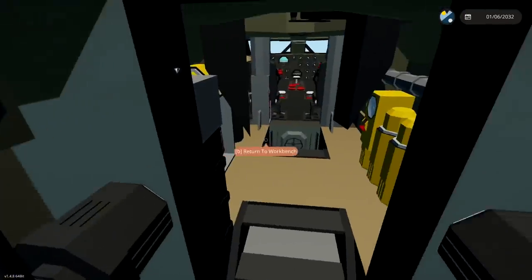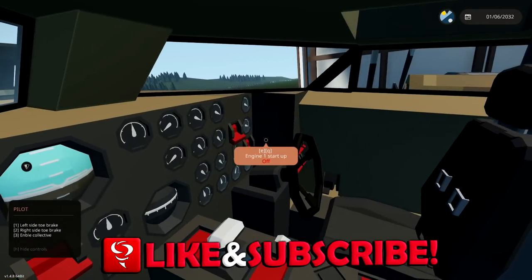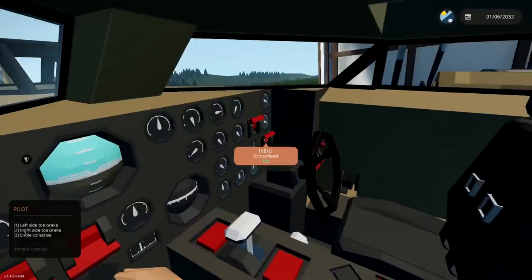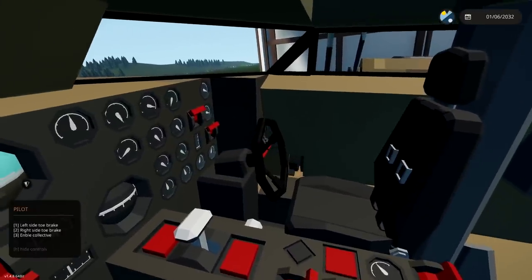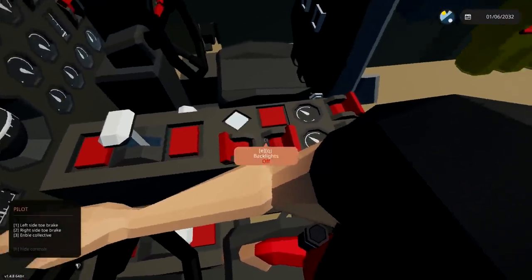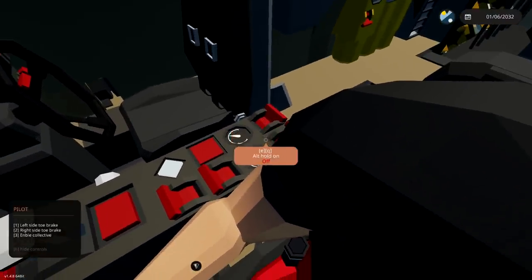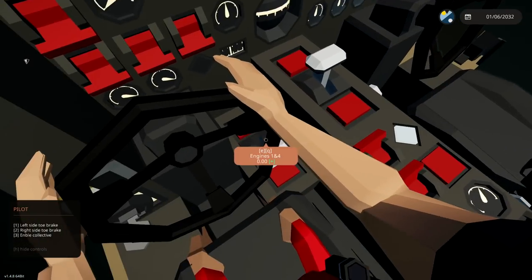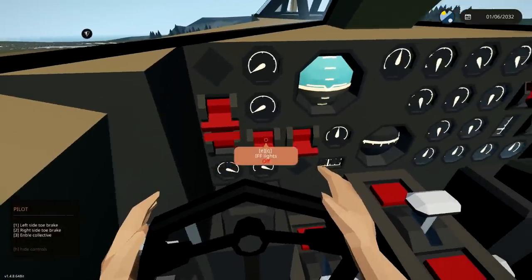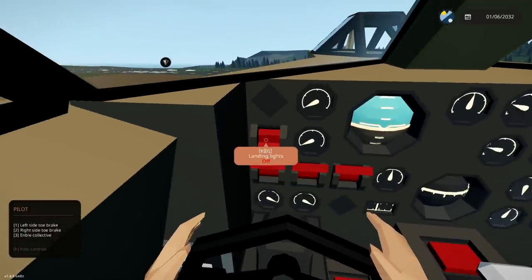Let's do an engine start-up and get this thing moving. Hopefully all will go well. Engine start-ups all the way over there. Link all the throttles together. Backlights, yes. Altitude hold on - we don't need that. Flaps, we don't need that right now. Engine's wonderful. Turn the parking brake off. Navigation lights. IFF lights, sure. Cowl flaps, let's do it. And let's go.